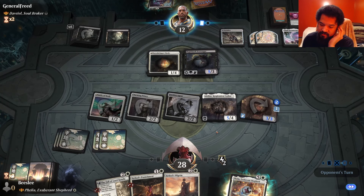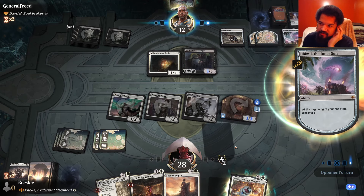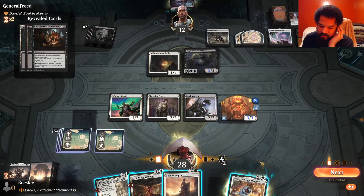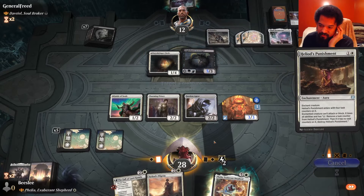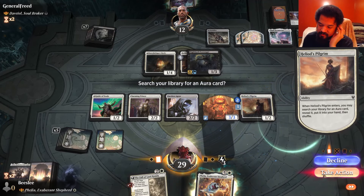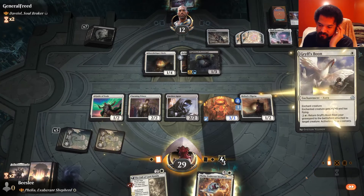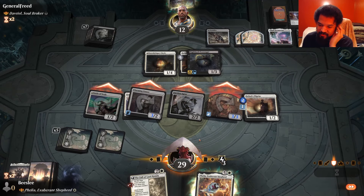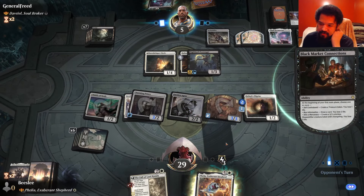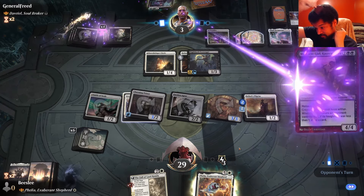Now my opponent needs a sweeper or something, which in mono-black they have to have. That is not it, and there's not really many targets in my deck. My opponent gets a fairly large lifelinker, though. Heliod is not a good target — that doesn't do anything except gain two life. I pacify this and I think they're dead. Oh wait — this is mana value, it's mana value. Last card removal spell, get out of here. That's funny. I don't really think they could pay that much life.